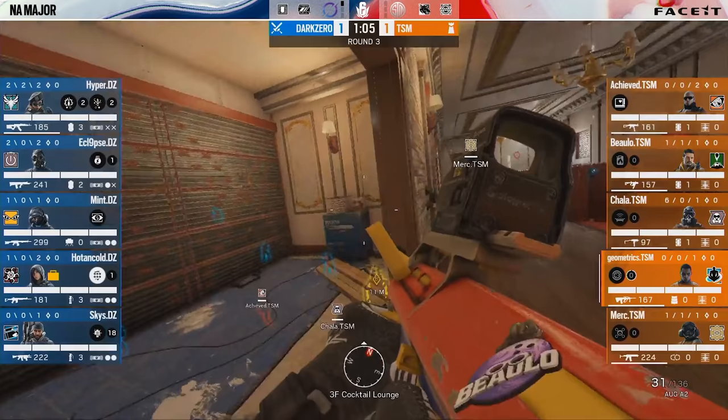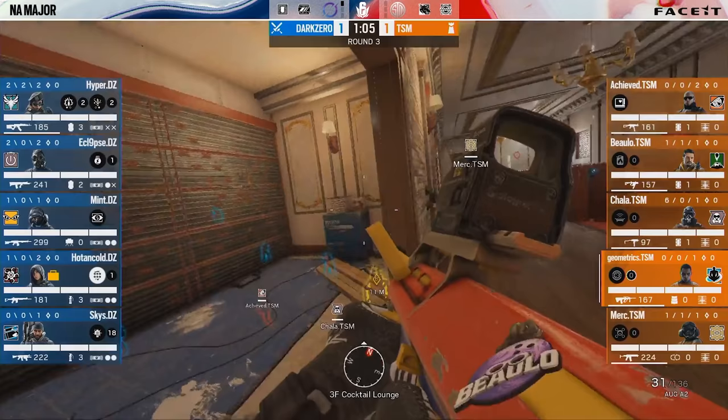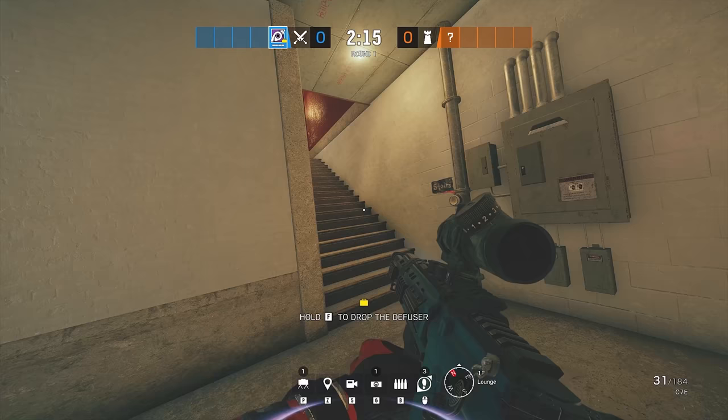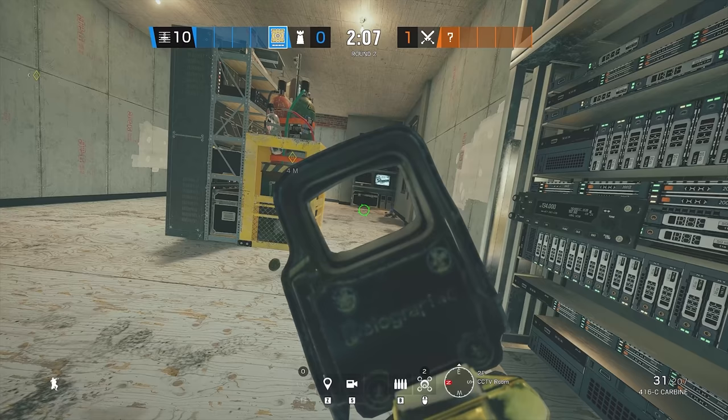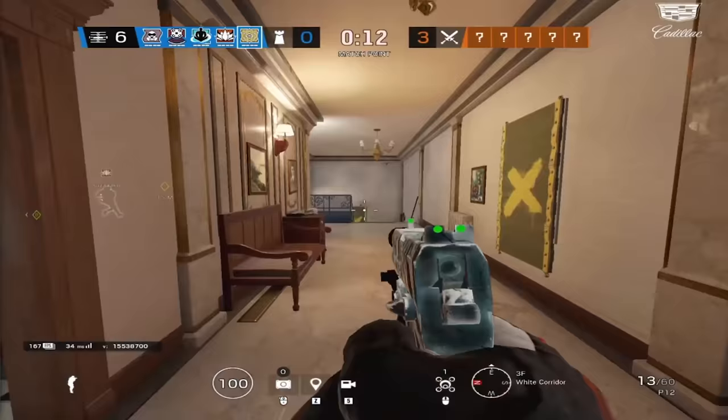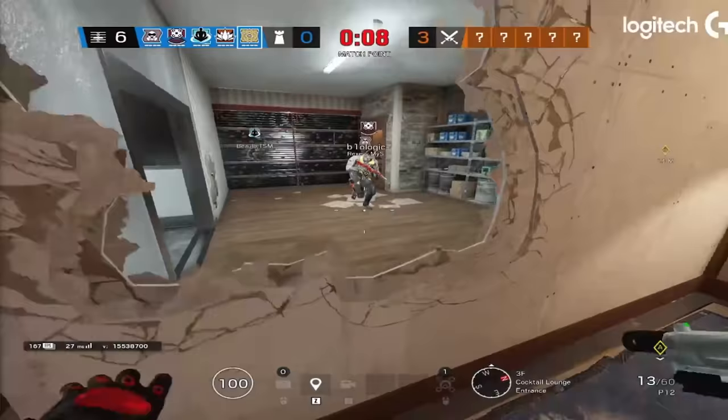The best maps for Jaeger's utility are Cafe and Clubhouse — lots of places where you're going to get naded or flashed or they're trying to burn a shield. It's really nice to have ADSs there. One thing to be worried about when playing Jaeger is that if you're roaming off-site and already put your ADSs down for your teammates, now you can get naded because you don't have those ADSs. Once they're placed for your team, you're alone with no utility besides your gun.